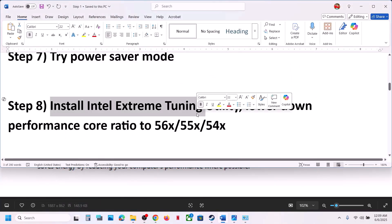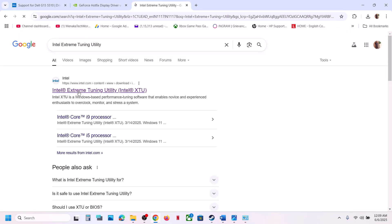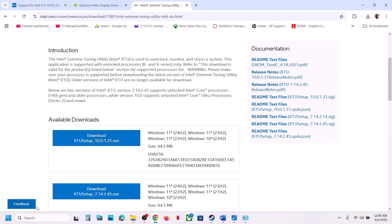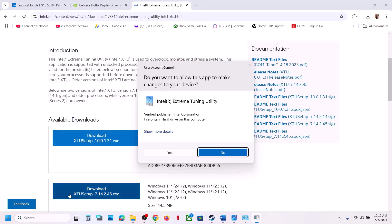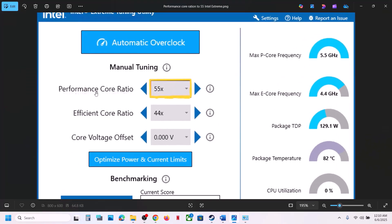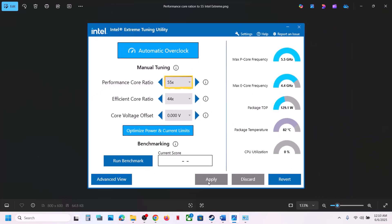Still not working: install Intel's Extreme Tuning Utility software and lower the performance score ratio to 56, 55, or 54. If you don't have it, install it from the Intel website. Launch the software, go to Performance Score Ratio — if it's set to 57 or 58, try lowering it to 56x, 55x, or 54x — apply the changes and check.